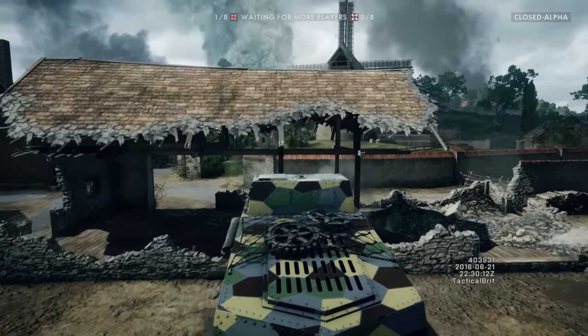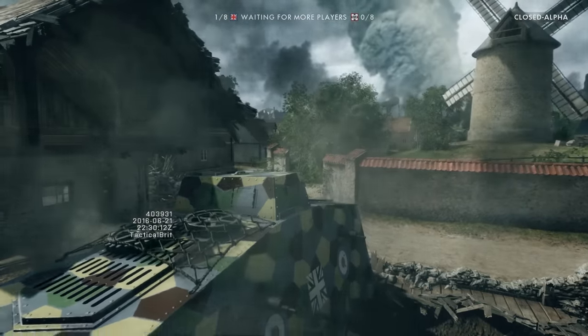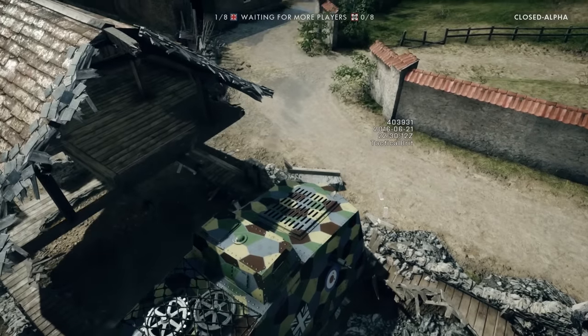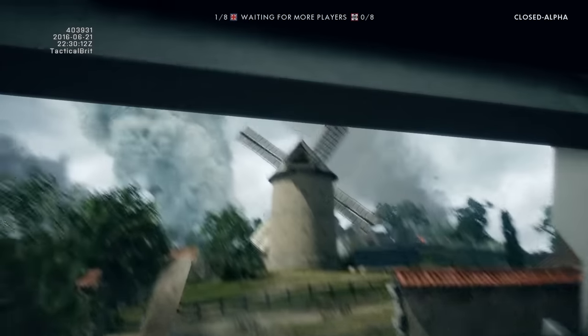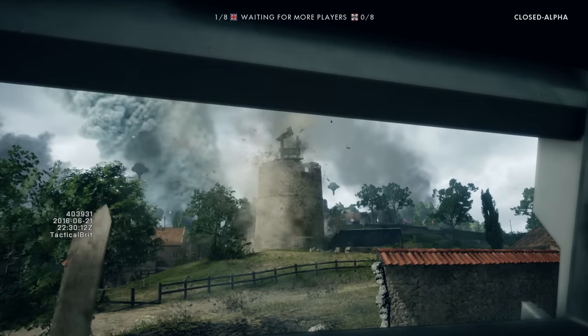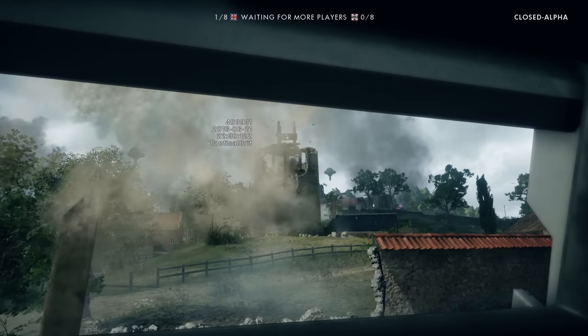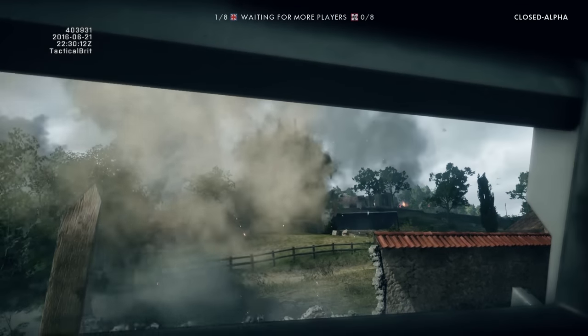This also makes certain locations within buildings inaccessible. If you blow up a staircase within a building, the top floor will no longer be able to be accessed by people from the stairs, thus creating a new challenge for infantry in that location. Things such as trees and all the minor things you'd expect to be destructible now are in Battlefield 1, and it's a big improvement on previous iterations.